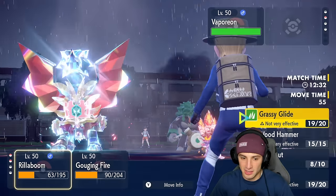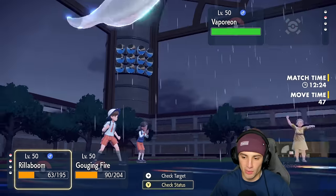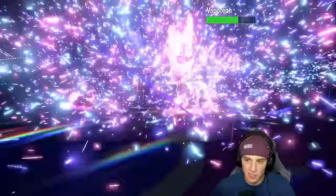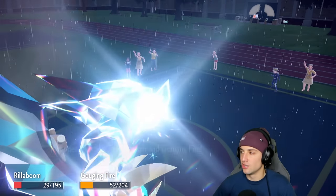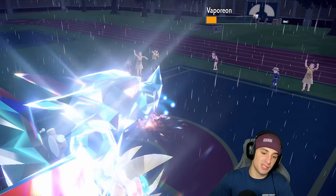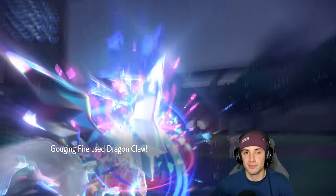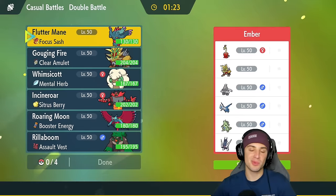From here the Tera type is perfect — we go for Grassy Glide and stick with Dragon Claw. Dragon Claw does at least half and it does! Icy Wind comes out but the Clear Amulet really helps us, especially against Icy Wind and Intimidate Pokemon. Grassy Glide chips a little more damage. This match did not look good for us in the beginning but Gouging Fire after getting that Dragon Dance set up — oh my lord, very very strong Pokemon. Dragon Claw again and that's match number one!